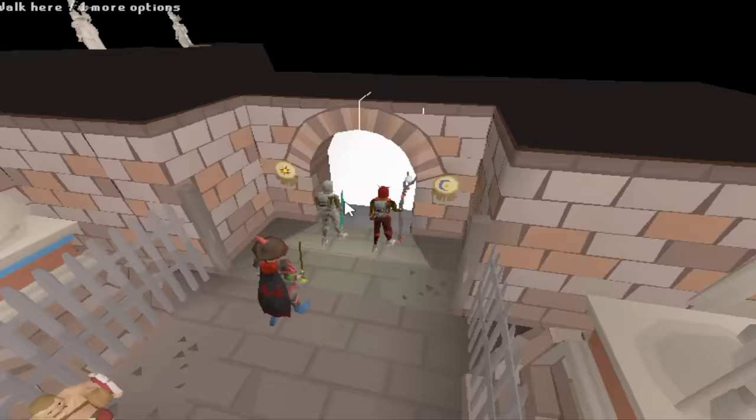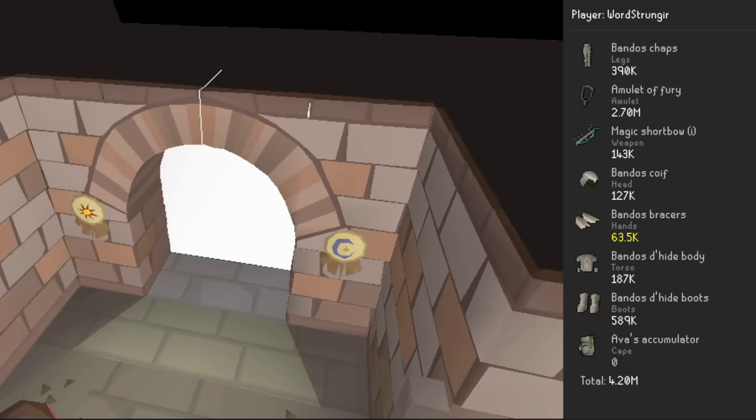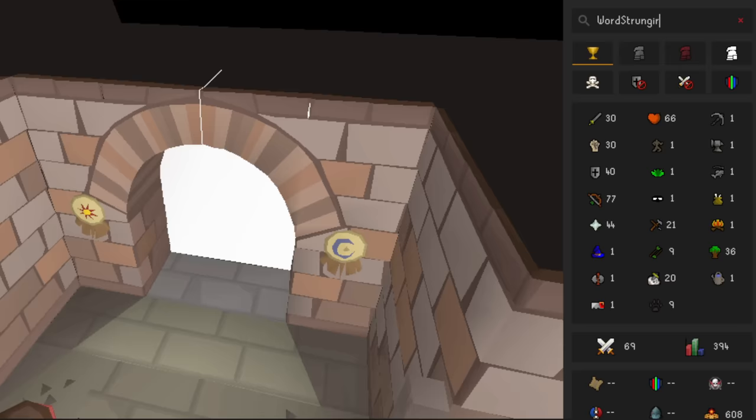It's wielding full blessed D-hide, a magic shortbow, and a Fury. Its stats are all basically nothing except 77 ranged, 44 prayer, and stats for Ava's accumulator. It looks a lot like a classic Revenant or Undead Druid bot. As you can see, no boss kill counts, but it has 608 Colosseum Glory.